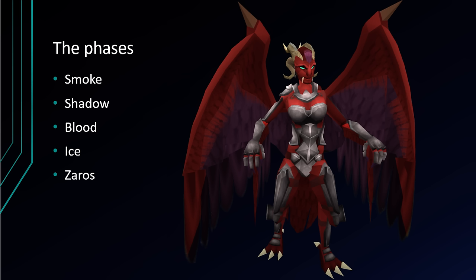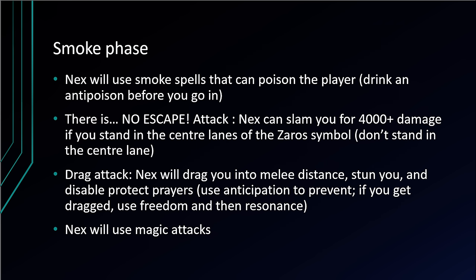The first phase is smoke phase. Nex uses smoke spells that can poison you — the poison hits slow, but if you want to counteract it, drink an antipoison before you go in. Next, there's the 'There Is No Escape' attack: Nex can slam you for over 4,000 damage if you stand in the center lanes of the Zaros symbol — really easy to avoid, just don't stand there. The next attack is the drag attack: Nex will drag you into melee distance, stun you, disable your protection prayers, and then hit you. To avoid getting dragged at all, keep anticipation up. If you do get dragged, use freedom, use resonance, and then run back out of melee distance.